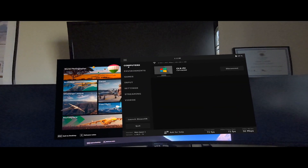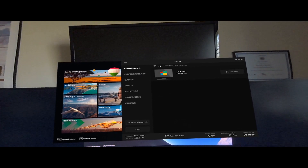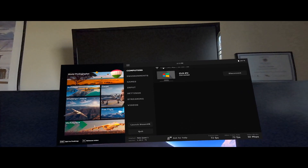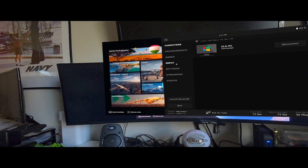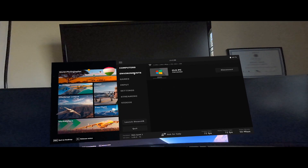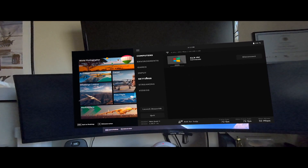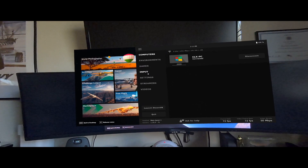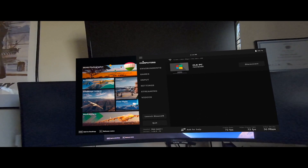I am connected via Wi-Fi 6 — a 6 GHz connection at 2401 megabits per second. The wireless connection is absolutely outstanding. If you have an older Wi-Fi system, I definitely recommend getting a Wi-Fi 6 router. The amount of clarity is incredible. That's how I connect my Quest 3 to my PC for VR.